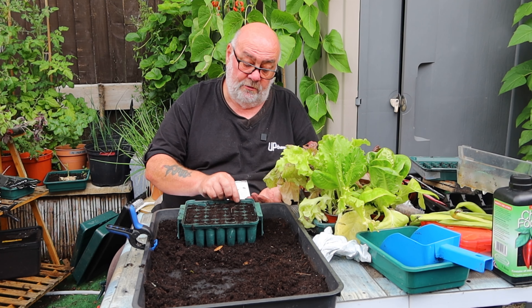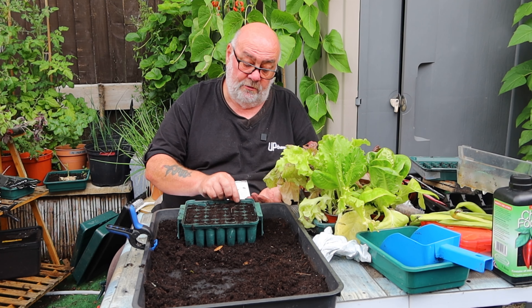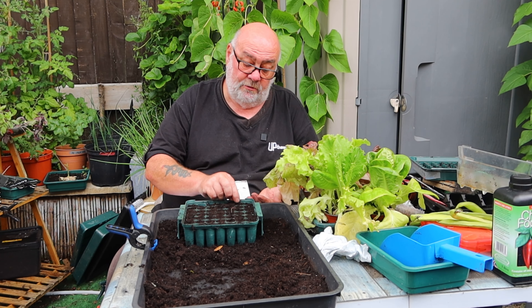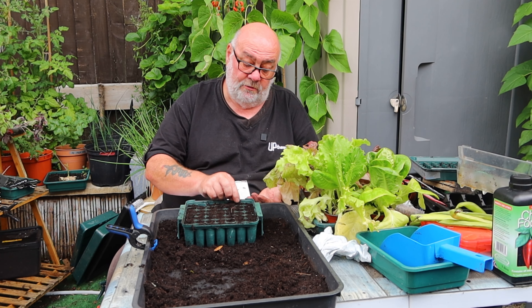Let me start at the beginning: one, three, six. Yeah, there's going to be a few more than two per cell, but we can always thin them out. I'm just going to gently press these down - not going to push them in - just so they're contacting the compost a little bit. It's not going to matter as I'm going to give them a spraying in a minute, but old habits die hard, don't they?